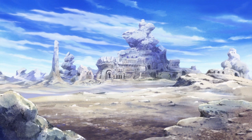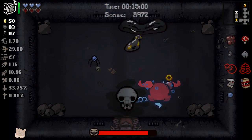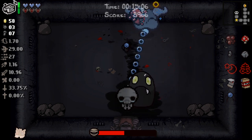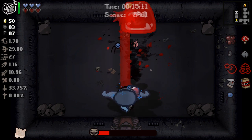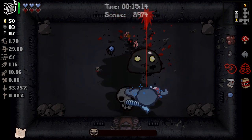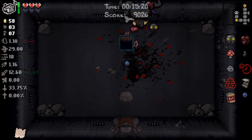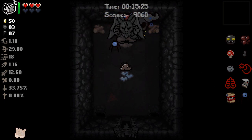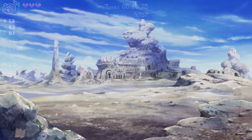The first shooter roguelike we'll look at is one that probably everyone was expecting on this list: The Binding of Isaac Rebirth, created in 2014 by Nicalis. It's a top-down shoot-em-up in which you must dive deep into the depths of a basement after your mother attempts to kill you in the name of God. The game's specialty is its item system — there's almost a thousand unique items you can find throughout the game, and almost all of them synergize with each other, making every playthrough unique. If you want a good intro into the roguelike genre, The Binding of Isaac is likely the best way to get your foot in the door. Highly recommend.